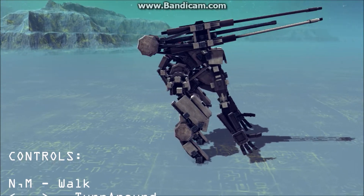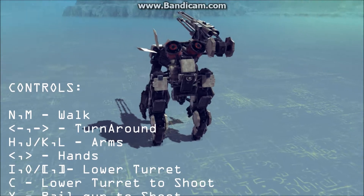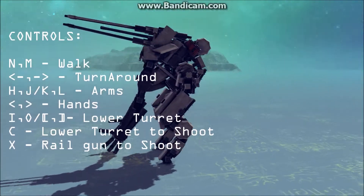Controls: N and M to walk, left and right arrow keys to turn around. H, J, K, L for the arms, and angle bracket for the hands.